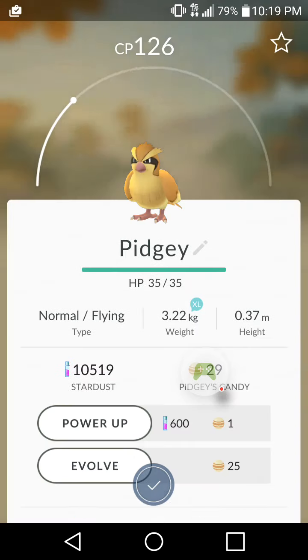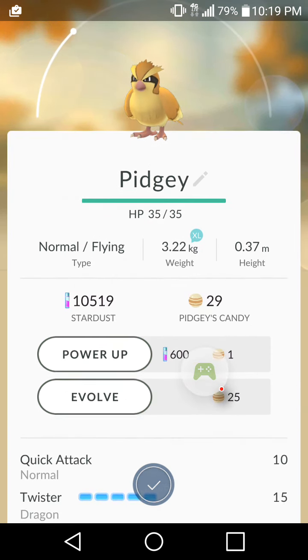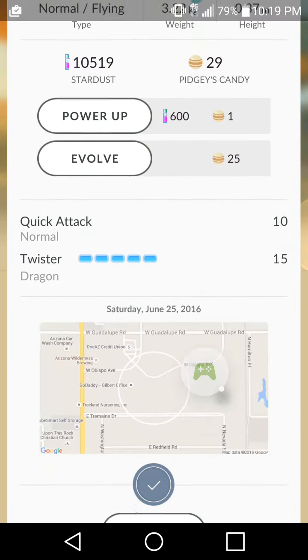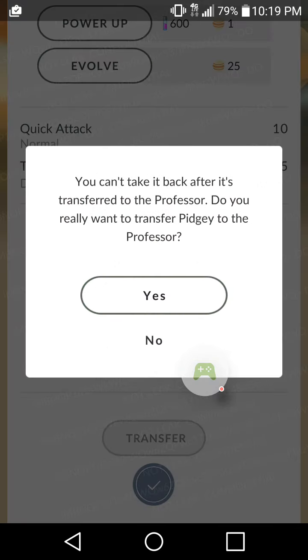Not bad. From the last video, as you can tell, we had to use our Pokemon radar and I caught him. So far we got 29 Pidgey candies and we can evolve into Pidgeot, but I already have one so I'm just going to transfer him to Professor Oak.